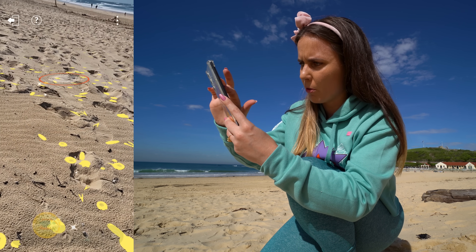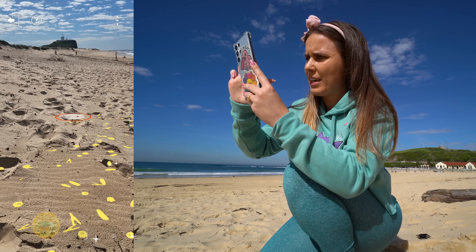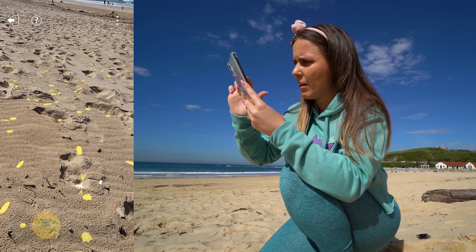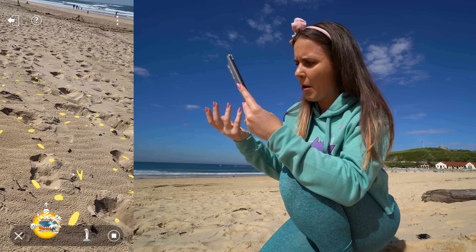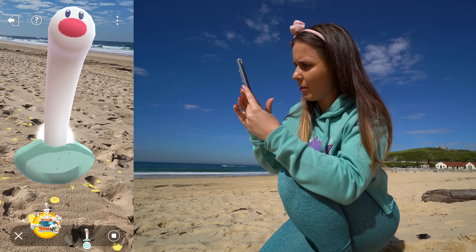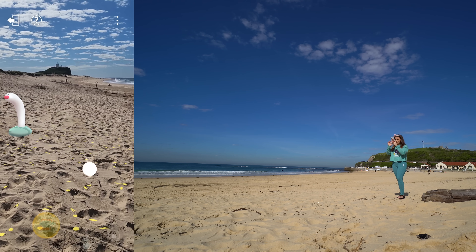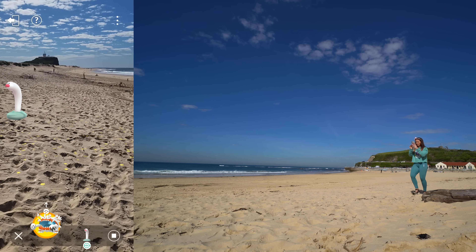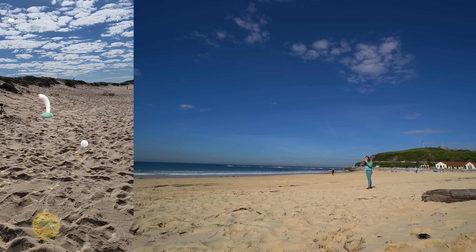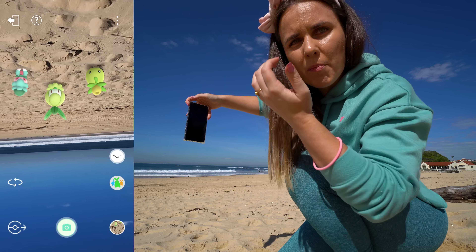I might have already encountered a bit of an issue. I'm trying to place a large Pokemon like Guzzlord and it's just giving me the red feet — the red circle — no matter where I try to place it, even if I try to back up further away. I've been backing up and just trying to get it to work. Unless it simply can't put these two Pokemon together — I'm not sure why they wouldn't let me photograph those two. They really do enjoy a nice trip to the beach.